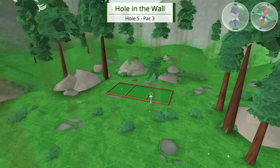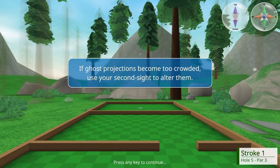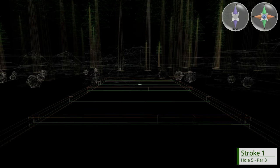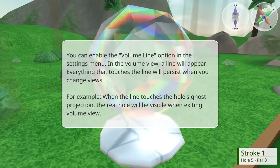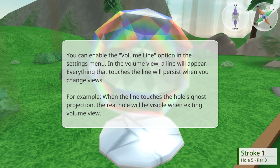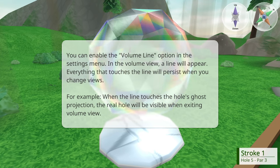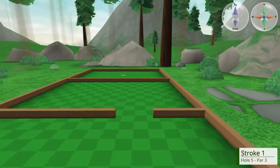What else can they teach us? The ability to phase. If ghost projections become too crowded, use your second side to alter them. Press to toggle ghost projections. You can enable volume light option in the settings menu. In the volume light menu, the line will appear - everything that touches the line will persist when you change views. When the line touches the hole's ghost projection, the real hole will be visible when exiting the volume view.